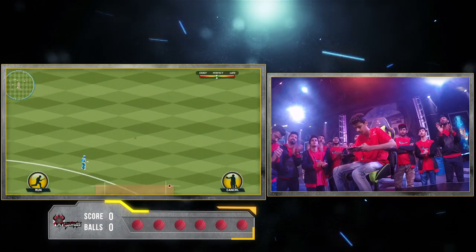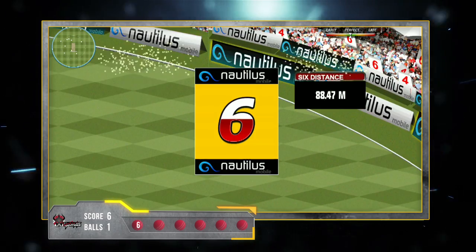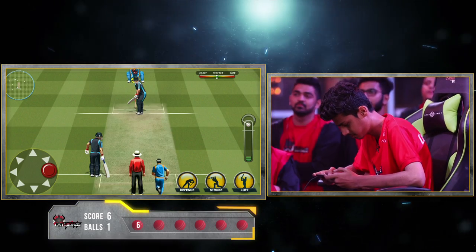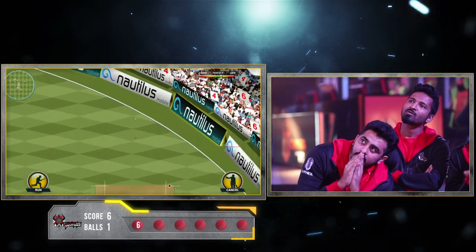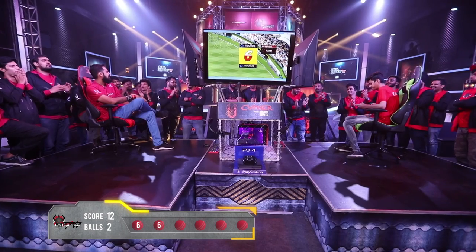Sachin goes straight towards the boundary — it's going for a six. Second ball of the over, again towards the boundary and it's a six. Yes! Twelve runs, two balls.